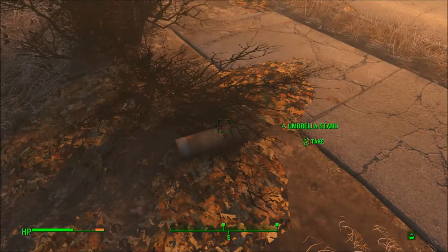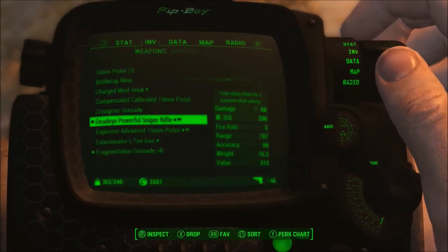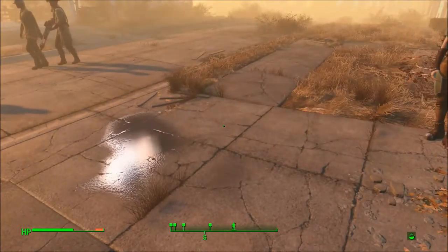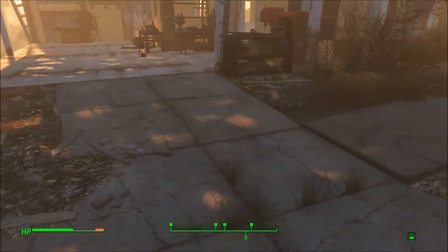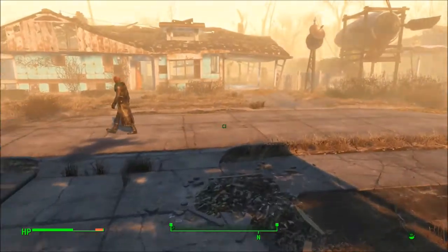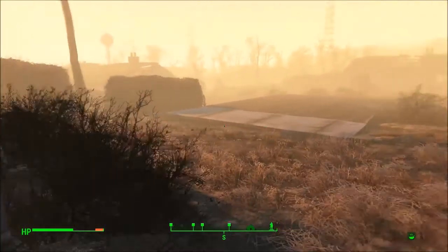What the hell is that? An umbrella stand. Why is it marked like that? Ceramic — oh, that makes sense, that's why I had that. Alright, let's just transfer the rest of my junk back. There we go. And I'll have to sell off some of the extra superfluous mods that I have.